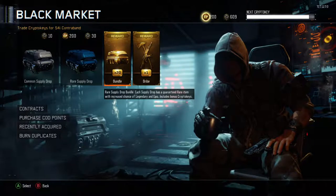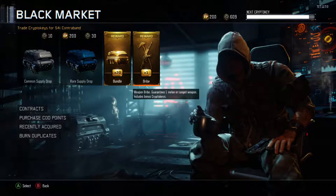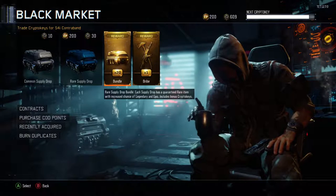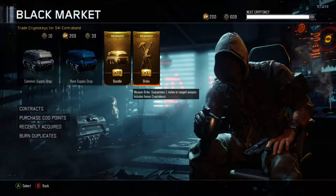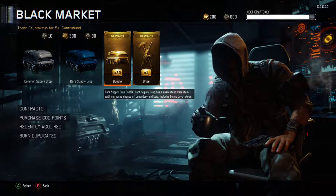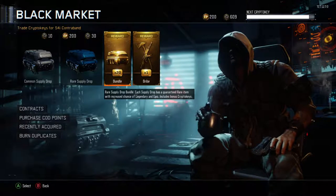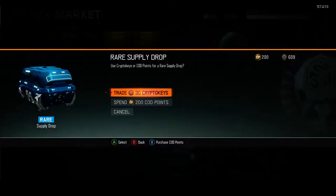I don't think I ever opened those other 10 supply drops. They did add contracts where you can earn supply drops, earn crypto keys, and also play as a Blackjack character for an hour, which I haven't tried out yet. Here's how it's going to work: I'm going to open some rare supply drops with my crypto keys, then open 20 more supply drops, then open a weapon bribe at the end. The rare supply drop bundle says each supply drop has a guaranteed rare item with increased chance of legendary and epic, and includes bonus crypto keys.